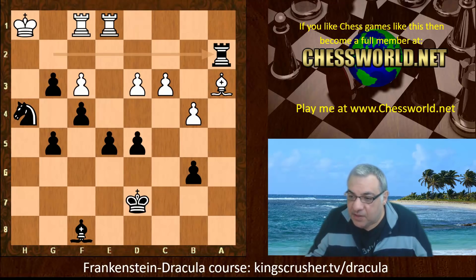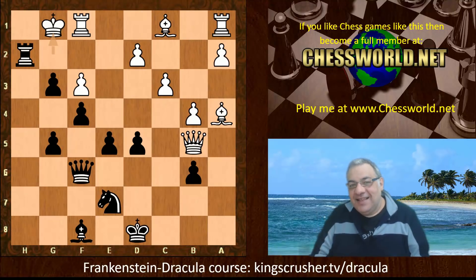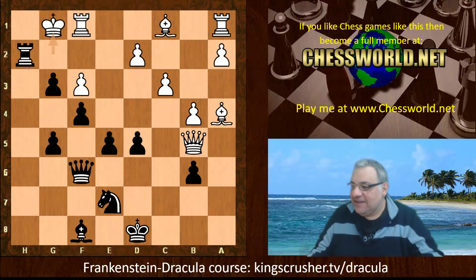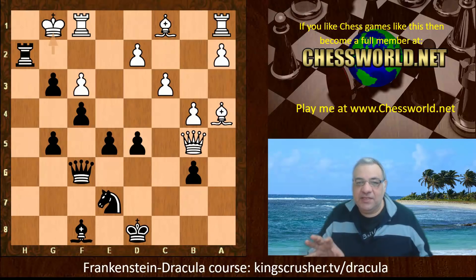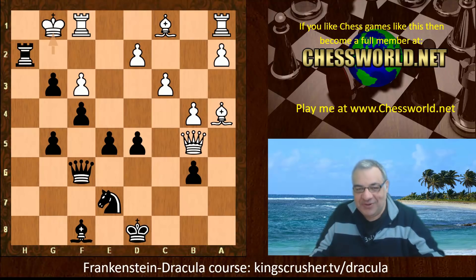King g1 - it made a profound effect on me, this game, how short and simple and sweet it was. Speaking of short and simple and sweet, there's a free Frankenstein-Dracula course to check out with trainable variations at kingscrusher.tv/dracula. It's very short and sweet for trainable variations in this amazingly tactical opening - one of the most interesting and colorful openings in chess theory. The intuitiveness of the attacking bind created in this game with Black was quite remarkable and concise, making use of the default placements of the pieces very well. I was really astonished by this game - I hope you were too. Thanks very much!